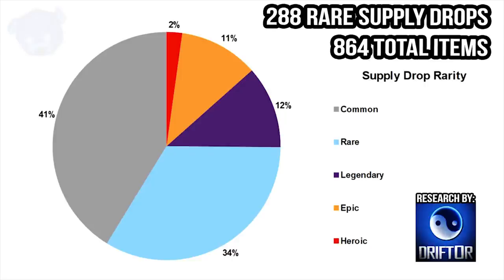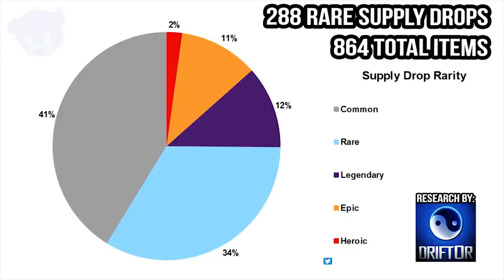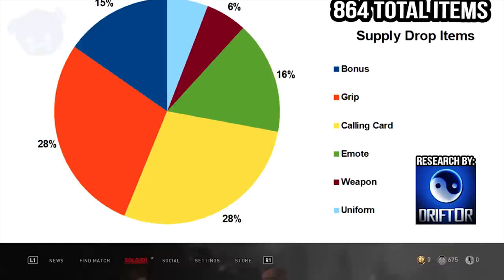Drifter covered not only the rarity of drop chances but how many items were actually obtained. Out of approximately 288 drops opened, there was a 6% chance the drop would even be a weapon. So within that 13% epic/heroic chance, there's another 6% variable that it'll be a weapon at all. With those odds, you're probably spending around $500 just to get ahead of the game if you want all the base epic and heroic weapons before DLC drops.